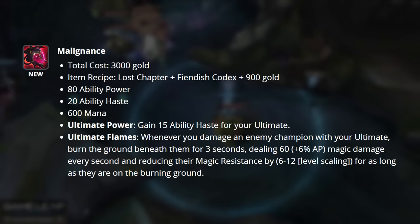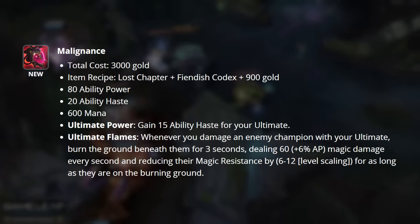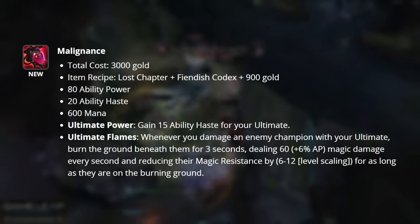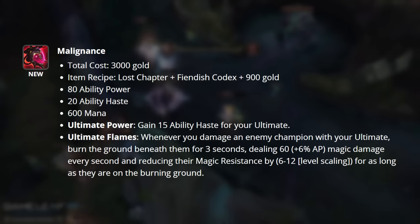Malignance is going to be our first choice here. Riot wants to reduce the amount of stats present on AP items, so only a couple of items have the combination of ability haste, mana, and AP. The primary reason to build this, however, is going to be the unique passives. Ultimate Power, our first passive, is going to give you ability haste only for your ultimate.